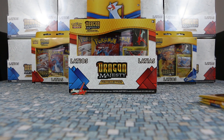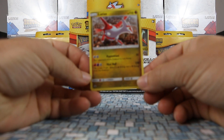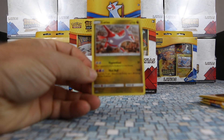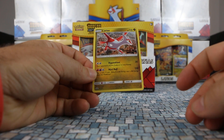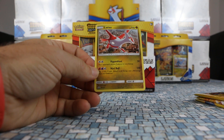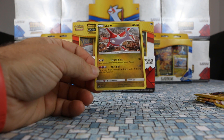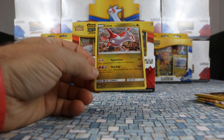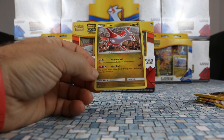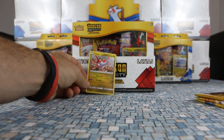Let's take a look at the promo card — the Latias promo. This is SM135. It says Hypnoblast for two colorless, does 30 damage, and your opponent's active Pokemon is now asleep. Then Mistball for fire, psychic, and colorless for 110 damage. Flip a coin — if tails, discard a fire energy and a psychic energy from this Pokemon. So that is our promo.